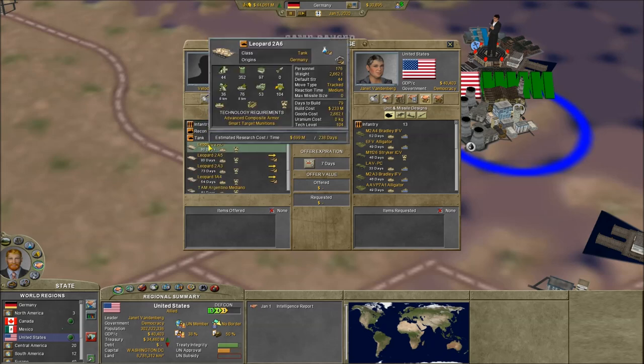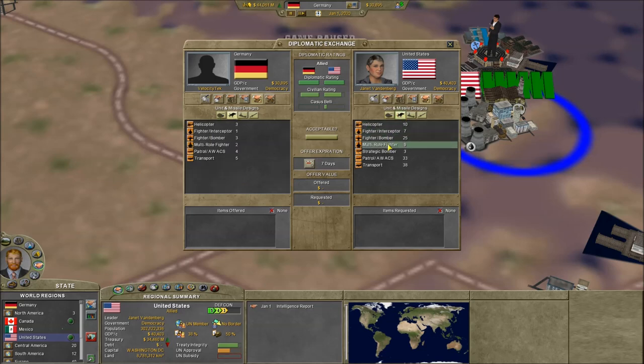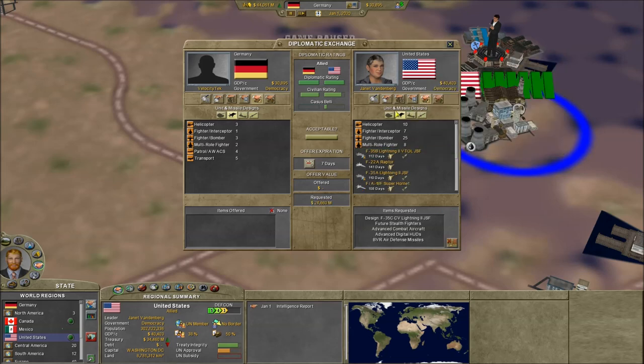We have the 2A6s — I think that's one of the best tanks you can get early on in the game. We're gonna go over to our aircraft, just make sure we have something. I always like to buy the F-35s right off the bat, so I'm just gonna go ahead and do that.